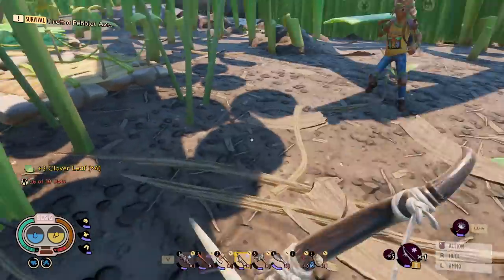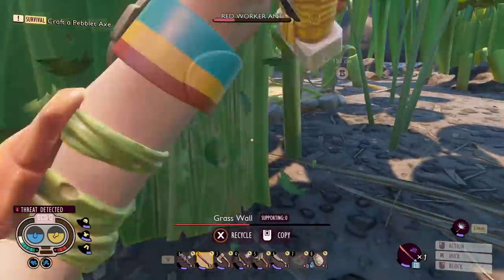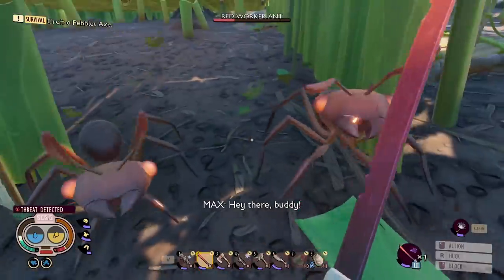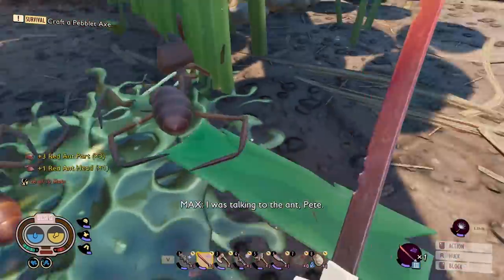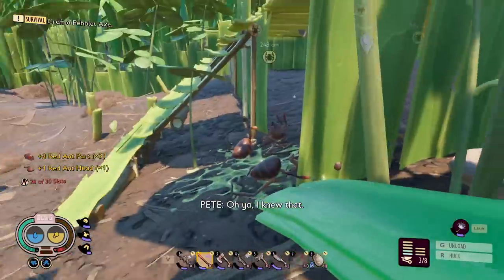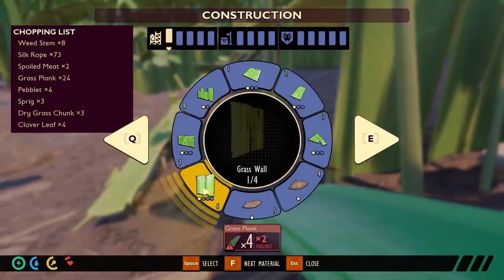Look at this little fella - he's got a case of the dumps. Oh he's so adorable. His friends broke the wall - I didn't know he had friends. I don't have a wall there anymore either. But I can rebuild the wall.